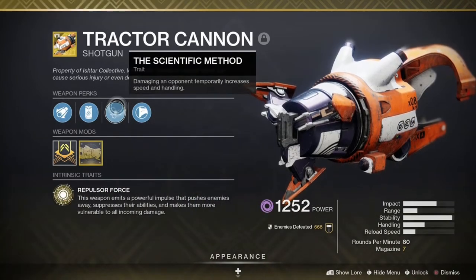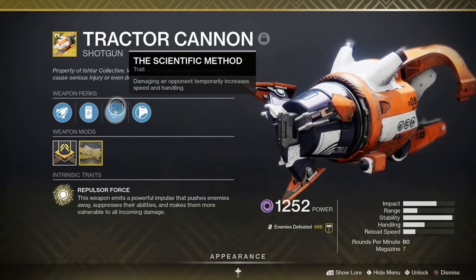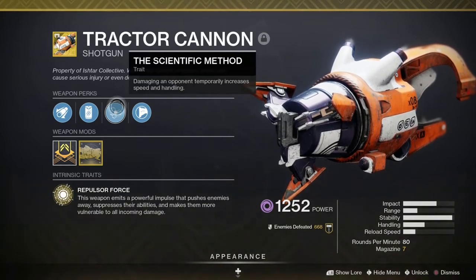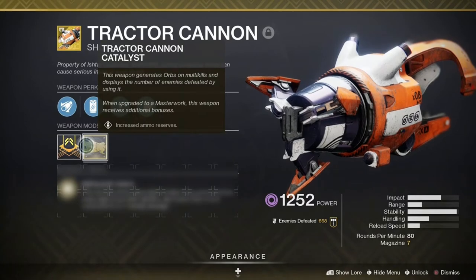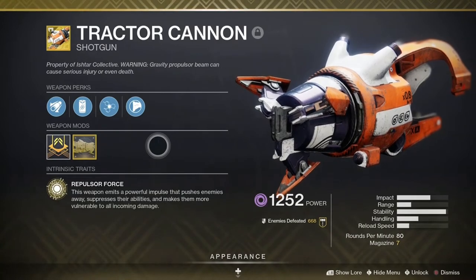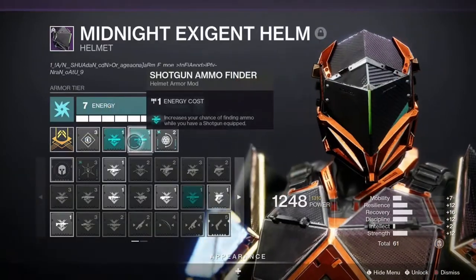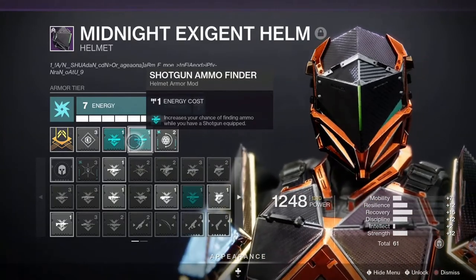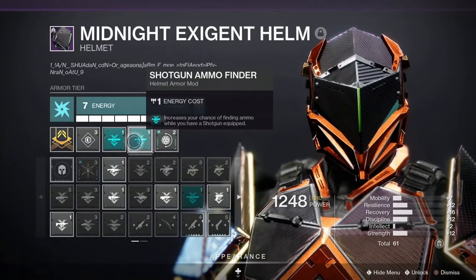And for the heavy slot is Tractor Cannon — or as it's affectionately known in the community, Boop Cannon. It has the perks Scientific Method and Repulsor Force. Scientific Method temporarily increases speed and handling after damaging an opponent. Repulsor Force emits a powerful impulse that pushes enemies away, suppresses their abilities, and makes them more vulnerable to incoming damage. With the Catalyst, it has increased ammo reserves. Tractor Cannon is a shotgun in the heavy slot, so running double shotgun ammo finder perks counts for it — you'll find heavy ammo more often, and since the 7th Seraph shotgun has Lead from Gold, it's actually hard to run out of ammo for it.